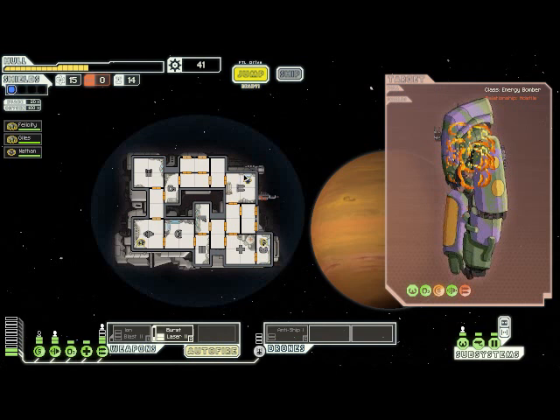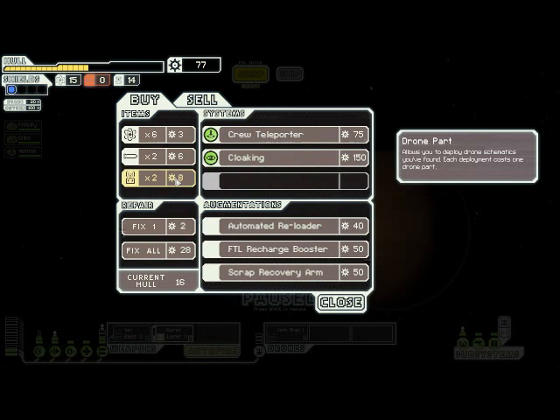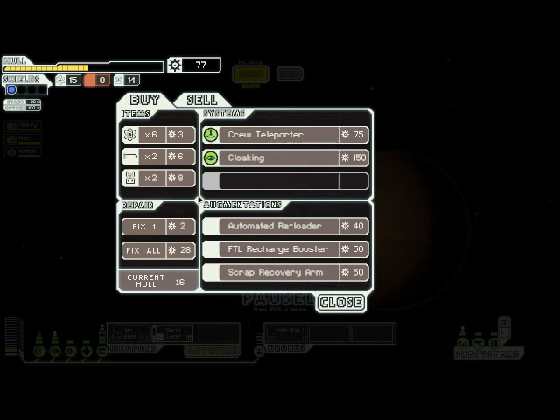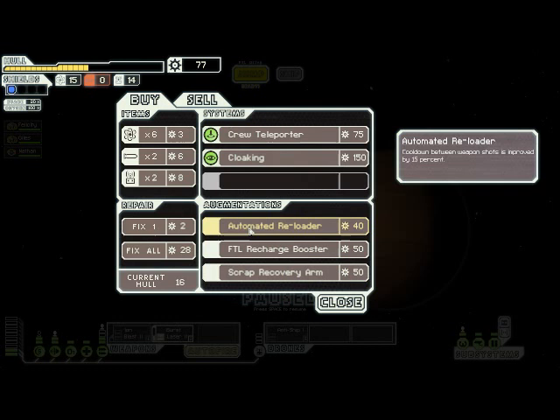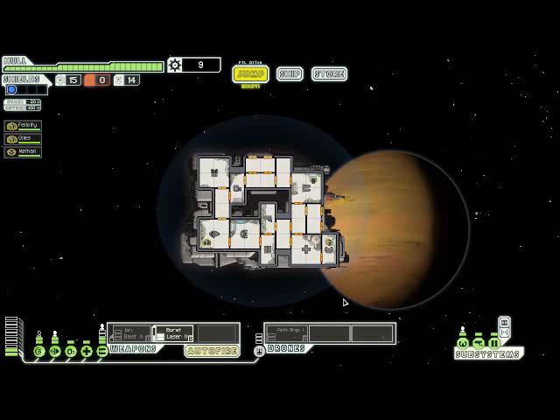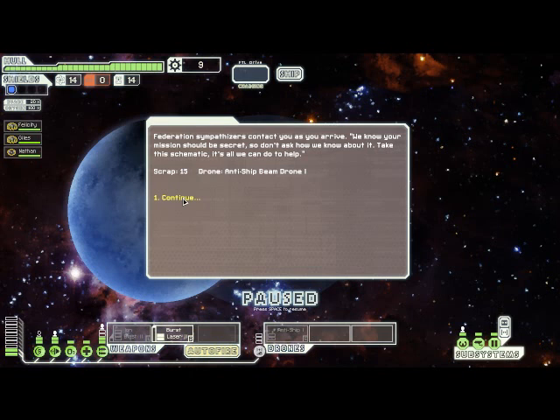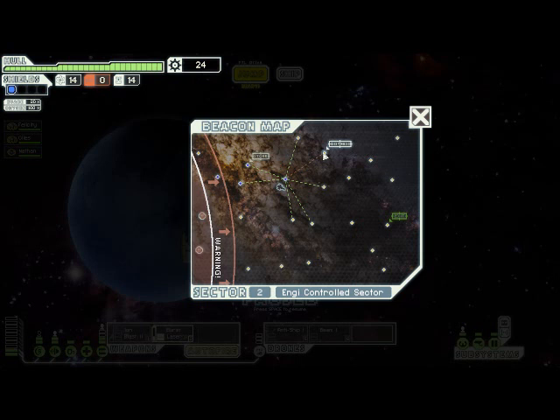They are taken care of. It turns out that the ship we saved was a Black Market Arms dealer. This is a bit of a tough call, because I really want to spend that scrap on upgrading my weapons, but he's also got a lot of stuff I'd like - like the scrap recovery arm, the automated reloader, or fixing up my ship. I can fix my ship and buy the reloader. The automated reloader lowers the cooldown time on all of your weapons by 15%, which is super handy, even more so with a super fast-firing weapon like the Ion Blast. We also got a free anti-ship drone and a little bit of scrap.